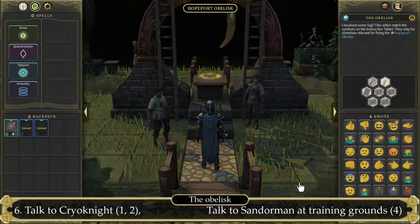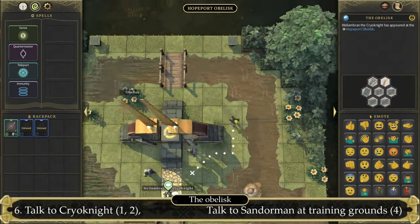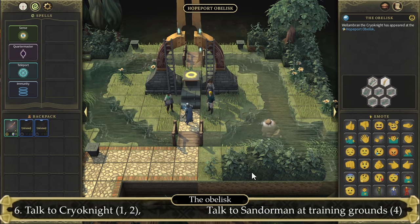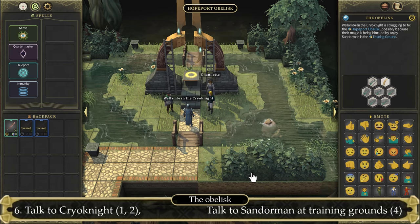Let's talk to this new NPC — the Kreonite — and select the first option: 'The obelisk is broken.' Then select the second option: 'Maybe our magic suppressor is blocking you.' Once you've selected that, we will need to make our way back to the training grounds.